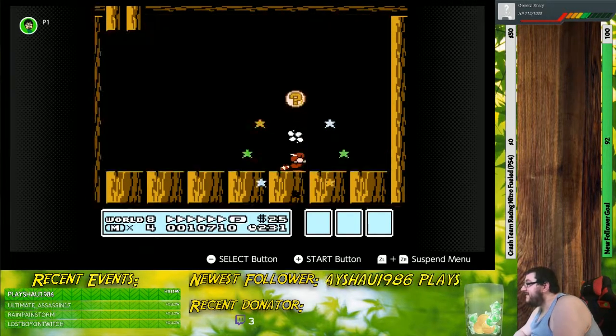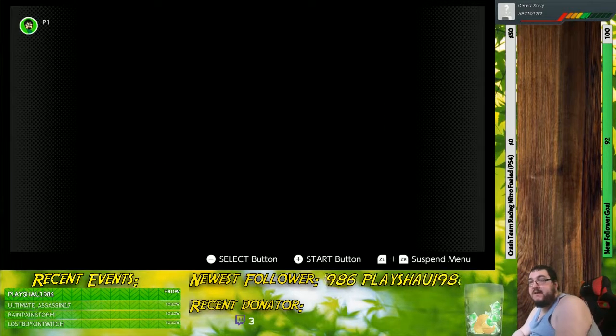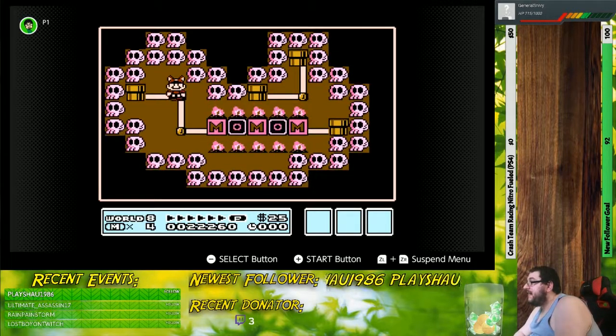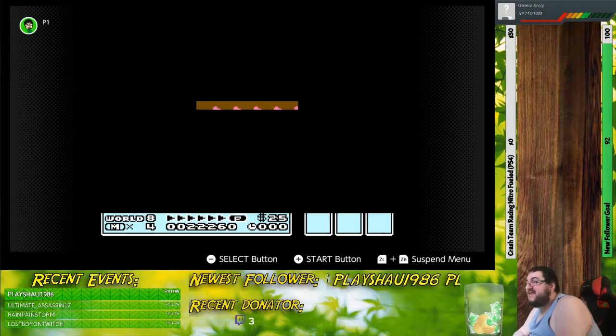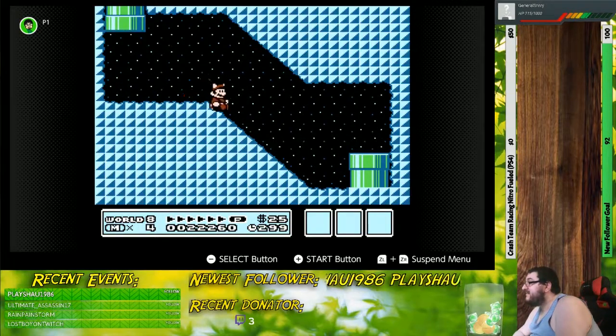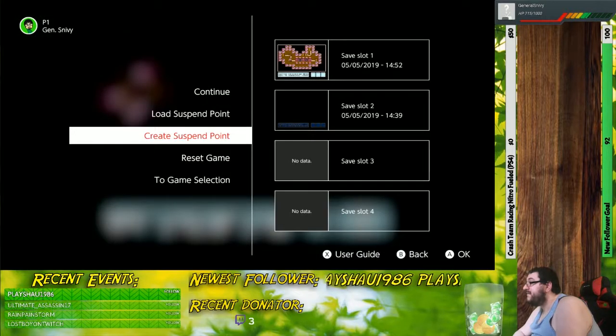There we go, we're done. Goodbye, you evil level. With that, a new shortcut has opened up — kind of but not really. There's still a second sort of castle we still need to knock down before the second path opens up completely.